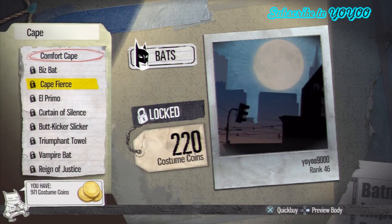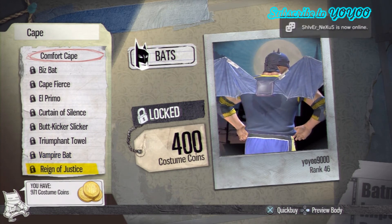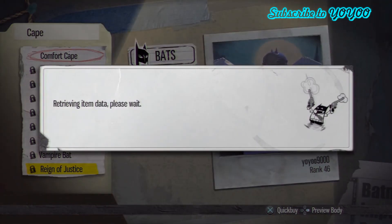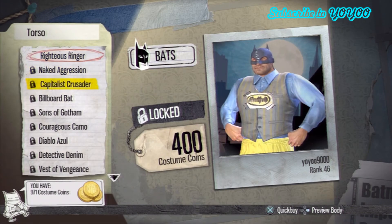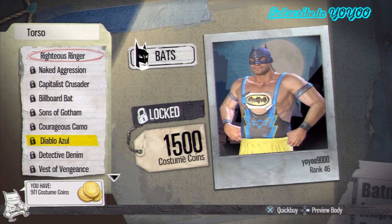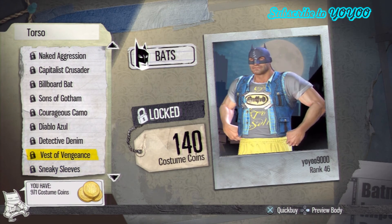Cape. Oh, that's a pretty nice cape. 400 costume coins, and I'm guessing it's about $3 US dollars. Torso — again, you should get it for free, but it's $4. Ooh, there goes the Mexican luchador thing again.